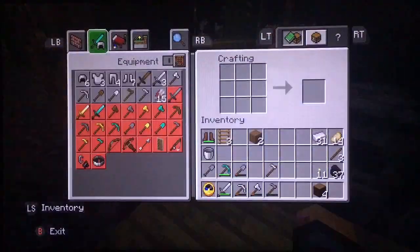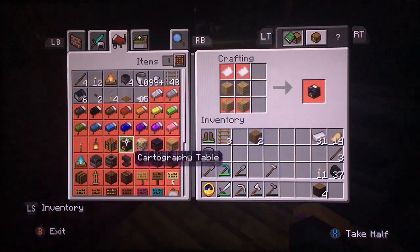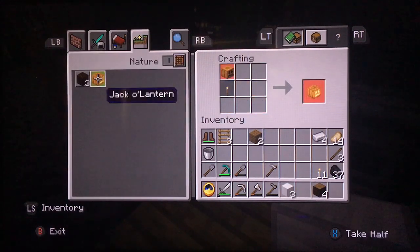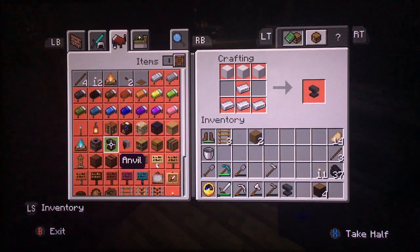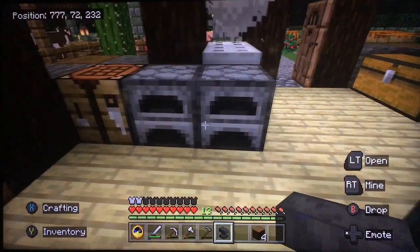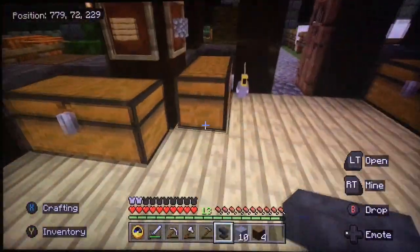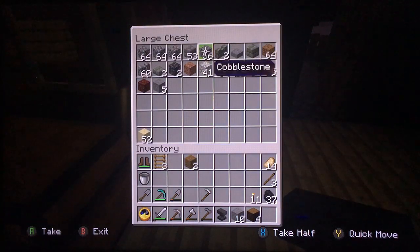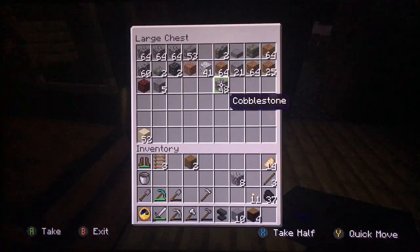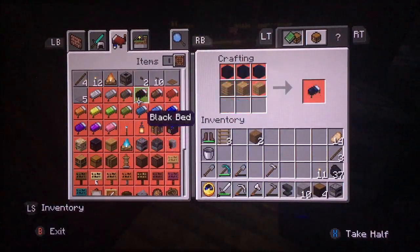Alright, I should be able to make the anvil now. Let me see how much we need — yeah, so we can make three of those. One, two, three, and then we should have enough. The smoker is four logs of wood around a cobblestone, if I'm not mistaken. We're going to craft that into a furnace first, and then make the smoker. There it is.